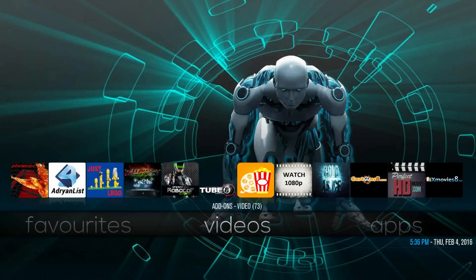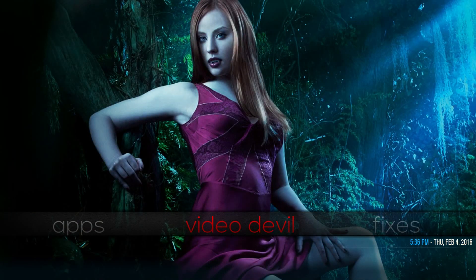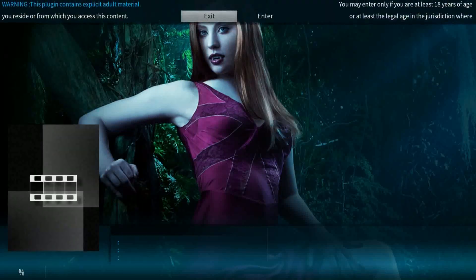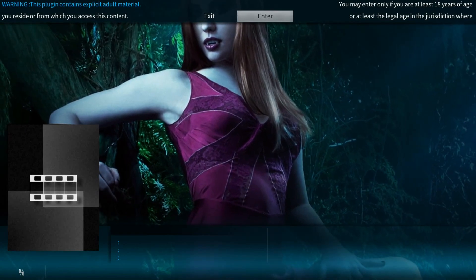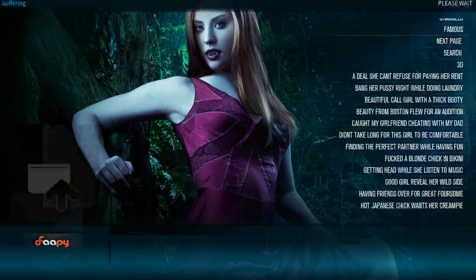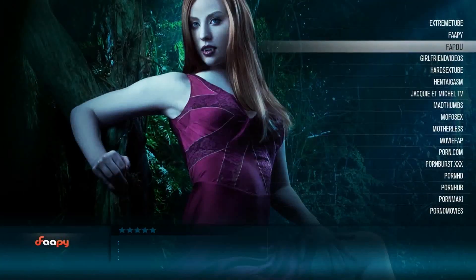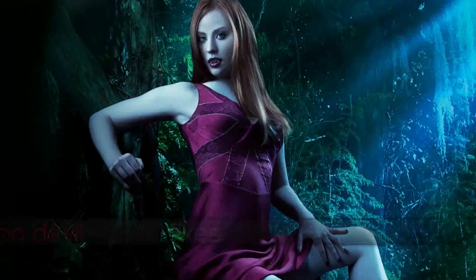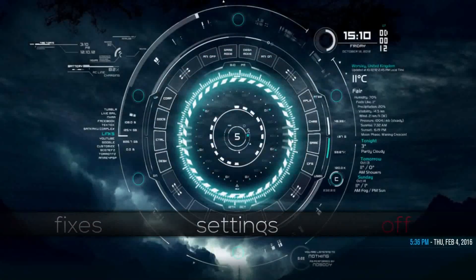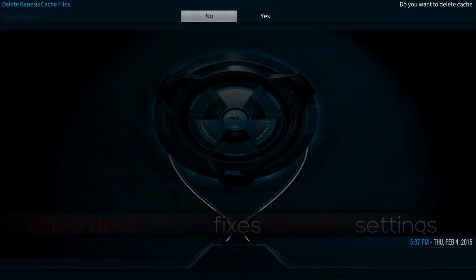In Favorites it's all the add-on programs, videos, and the actual programs themselves. Going into Apps that's the wizards section, which we know. Video Devil is the adult section — if you click on it it'll give you a warning that the plugin contains explicit material. As you can see it has a large library for your happy time, so you guys can check that out — that's Video Devil.